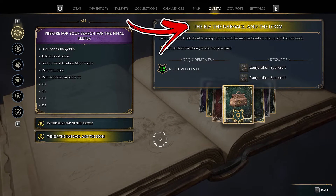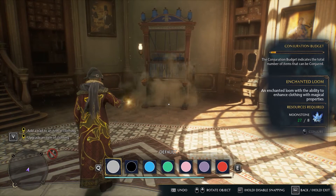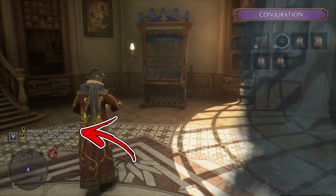During the main quest called The Elf, the Knapsack and the Loom, you will receive an objective to add a trait to an item of clothing.